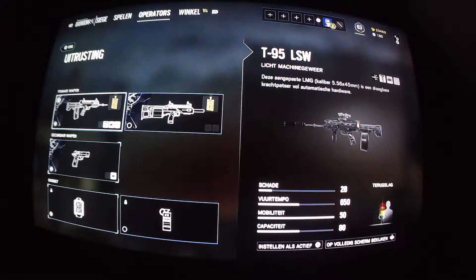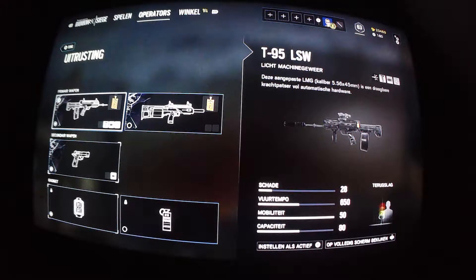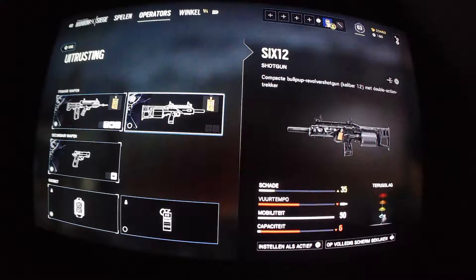This is her gear. She has an LMG and a shotgun. The LMG has a lot of kick to it — I don't like it that much. I already put some attachments on it to control the recoil a bit, but if you fire a gun that has more than 80 bullets in it for like two seconds, it really kicks off. Short bursts are the best way to play it.